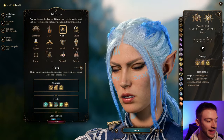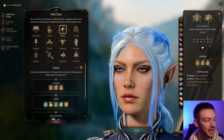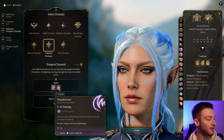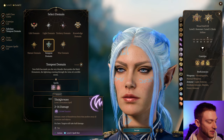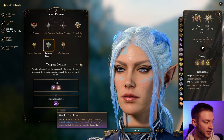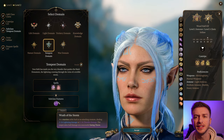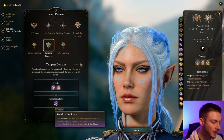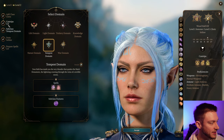We will add in the Cleric, which gives us some nice ability to change things up. Tempest gives us Thunder Wave and Fog Cloud that we didn't take with the Sorcerer, and we also get Wrath of the Storm as a Reaction Strike back on attacking creatures, dealing 2d8 — or 2 to 16 — lightning or thunder damage. The target only takes half damage on a saving throw.